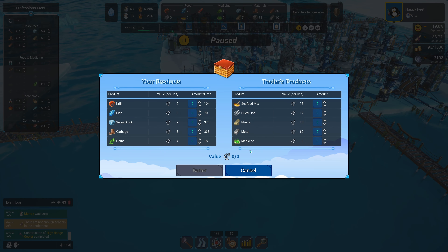A trader arrived - let's see what he has. He does have medicine. It's not even the most expensive item in his grouping. I could go 10 medicine to solve my problems quickly and then catch up on herbs easily. Maybe I'll go five though - it looks like we're gaining on medicine, and with the new cooling tower in place we should be using less meds anyway. Plastic is probably where I should focus. I'll go 50 plastic - not enough for two towers though. Let's go 64 plastic: two high cooling towers' worth.